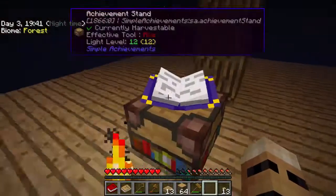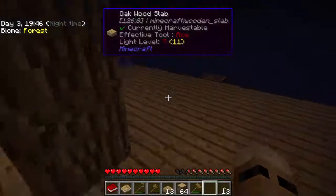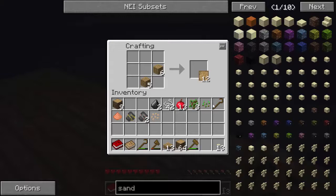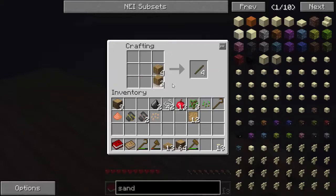It's getting dark already but we're going to be working throughout the night. We've got a couple of bits of flint now. There are a few things we need to make before we can make the Tinker's tool. Firstly we need to make the patterns — and I've completely forgotten — but this is how we do it. We're going to grab 12 blank patterns and a few more sticks because I think we may need them. There are basically four tools that we need to use, so we're going to make them right now.